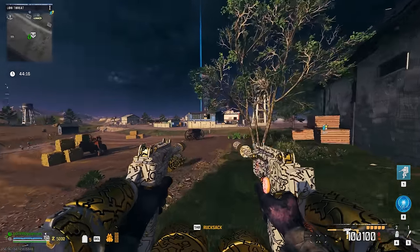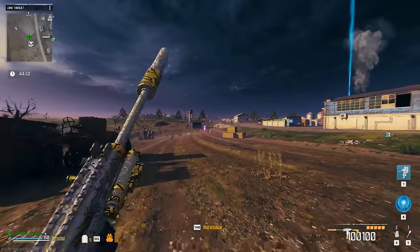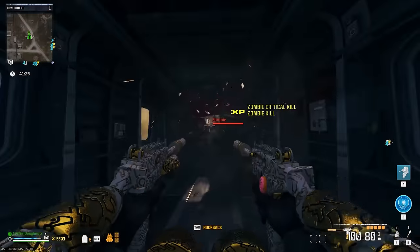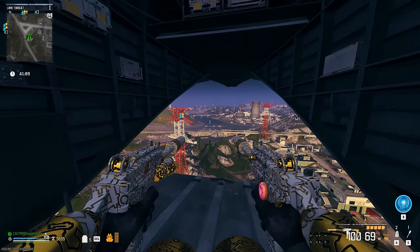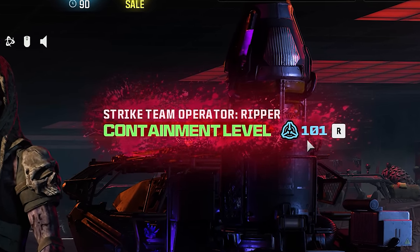So we're just going to patiently wait about a minute or two and then an exfil will pop up close by hopefully and we can exfil out of here — and of course not waste all of our good loot on this run. You want a good spawn so you get a good amount of time, especially if you find yourself doing this solo. And don't worry about losing your containment level, as long as you successfully exfil it should be alright.